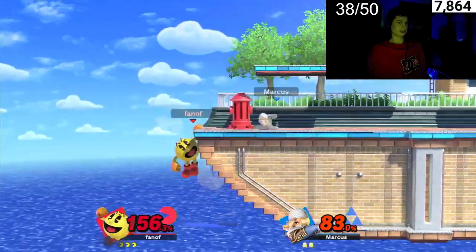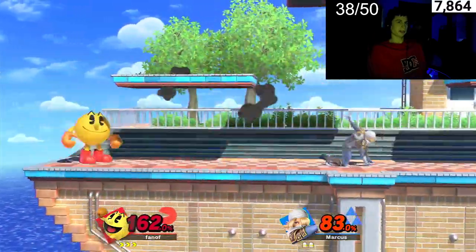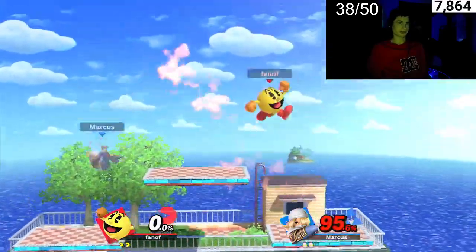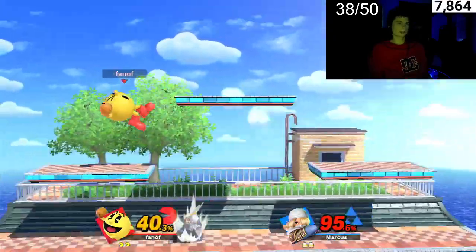One strategy with Pac-Man is just get your hydrant and then launch it at them by hitting the hydrant. Also, Pac-Man's recovery is very, very good. With the back air that kills, and a fair that kills reasonably quick as well. Hold on — I'm getting beat.